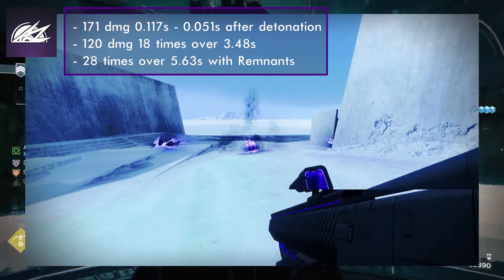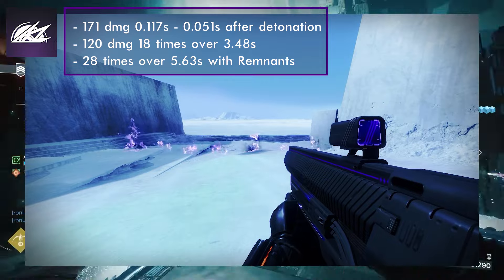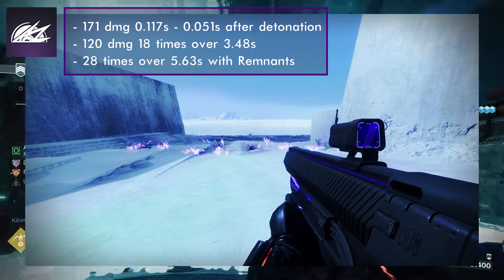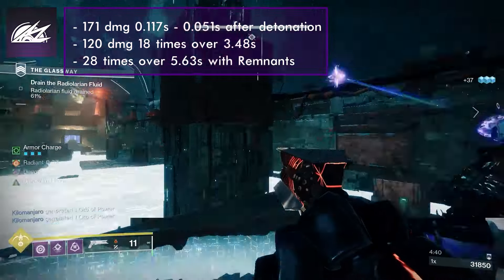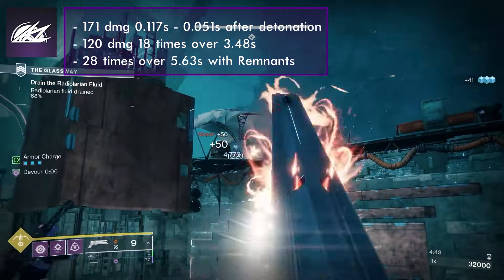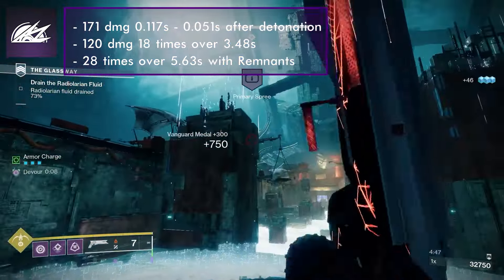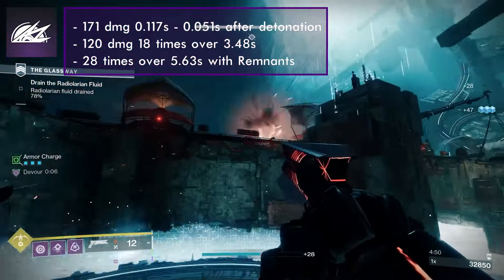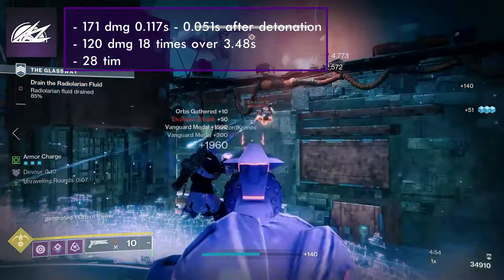Void Wall Grenades deal 171 damage 0.117 seconds after detonation. This activation time is reduced by 0.051 seconds with the Echo of Remnants. The Void Light ticks 18 times, dealing 120 damage every 0.117 seconds over 3.48 seconds. This is increased to 28 times every 0.051 seconds over 5.63 seconds with the Echo of Remnants. The base cooldown is 121 seconds.